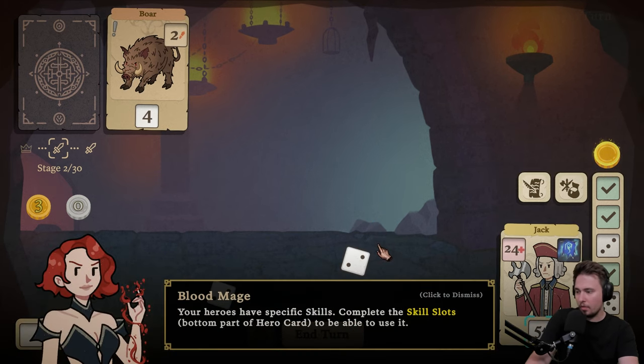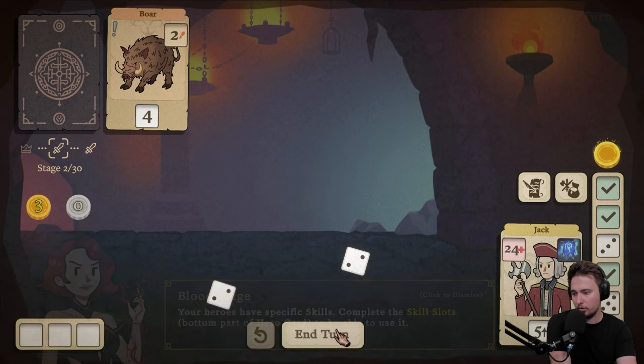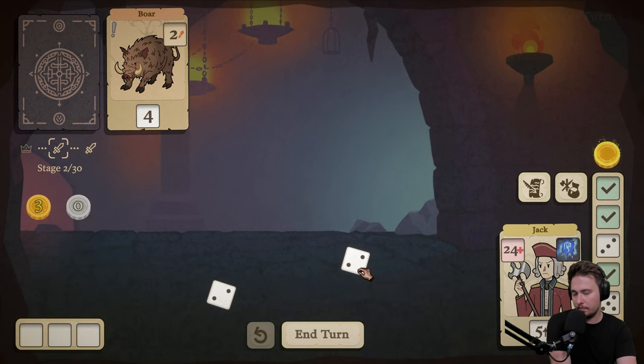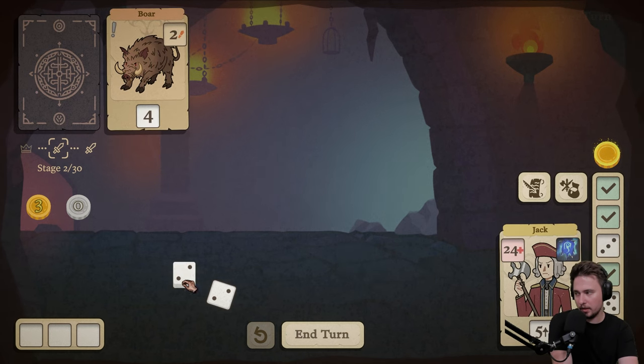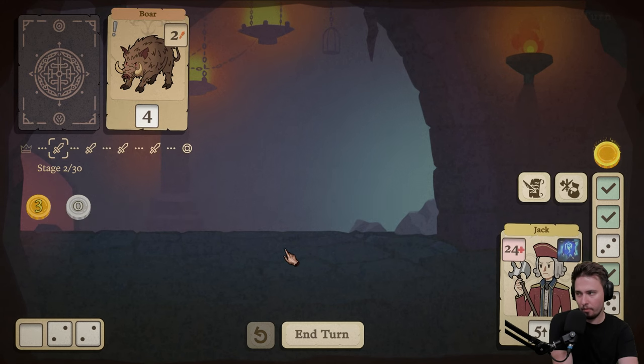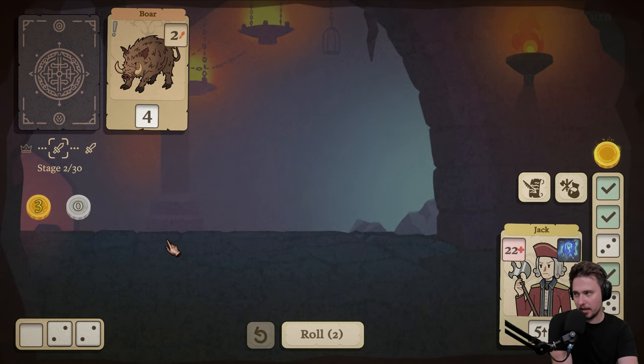Heroes have specific skills — complete the skill slot on the bottom part of the hero card to be able to use it. But we are not. So let's store them. Oh, we are getting smacked. God damn it.